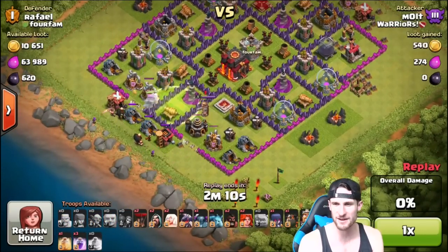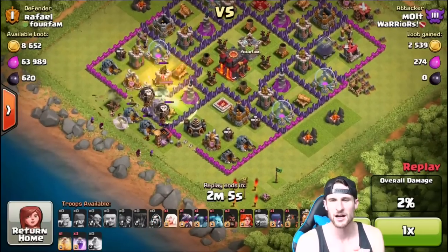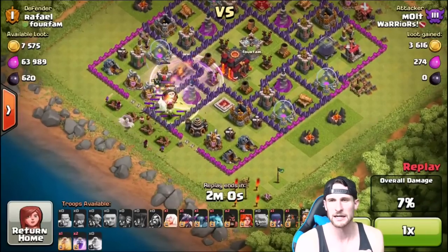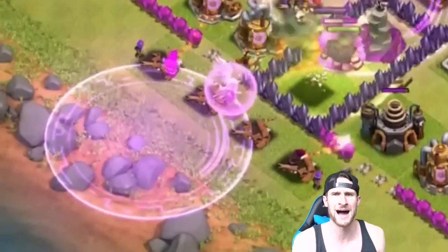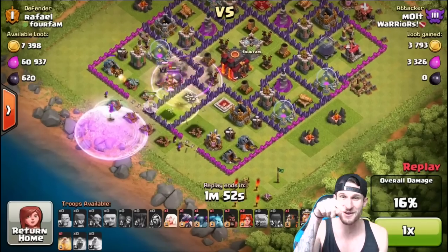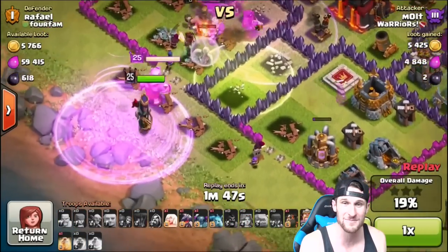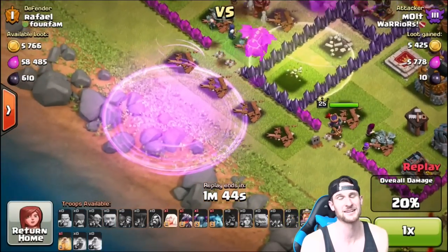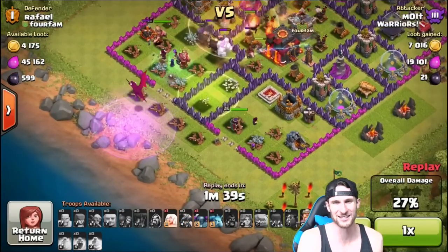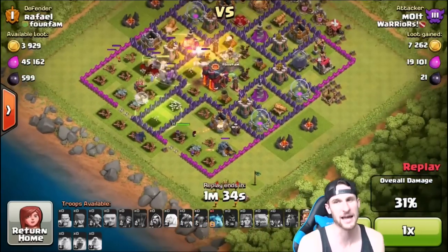I'm dropping everybody off, troops are getting in there, and I go to grab a rage spell and drop it down. I'm getting ready but then I accidentally click on another troop instead — and then I drop both rage spells right here by accident, completely wasted! So I just try to at least rage up the troops as I deploy them. The dragon flies out, the healer flies out, the PEKKA just missed the rage but it's okay — we're still going to crush this guy.